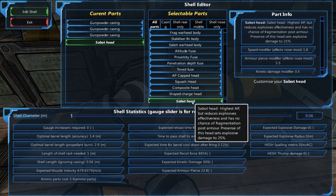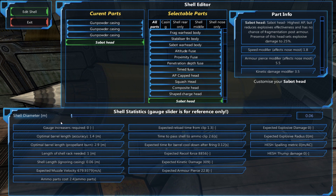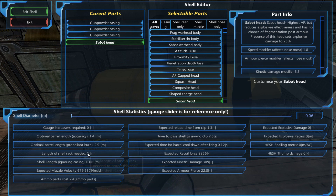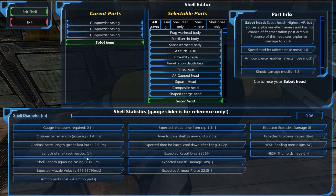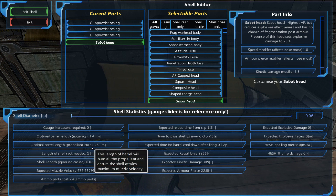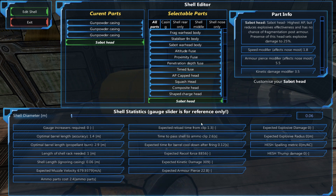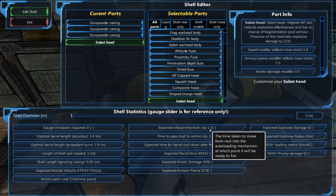So the important design stats that you want to consider for this shell, with a 0.06 diameter barrel, is the length of the shell rack needed — it's 1 meter, easy peasy. We also need to worry about the propellant burn, which is 2.9 meters, so it's a tiny little 3 meter barrel — easy peasy. Now, expected reload time — here's an important stat to work with — is 1.3 seconds.